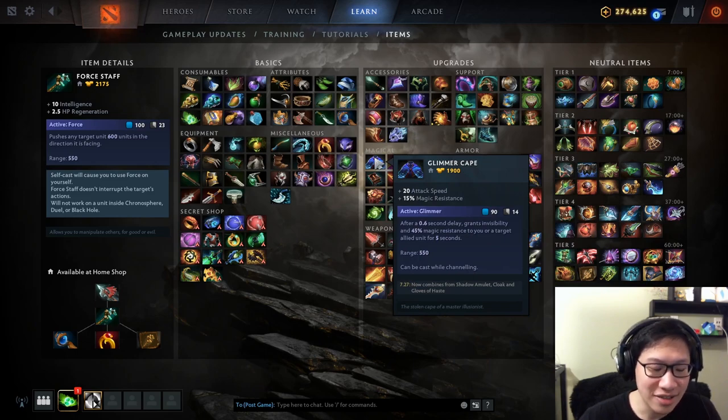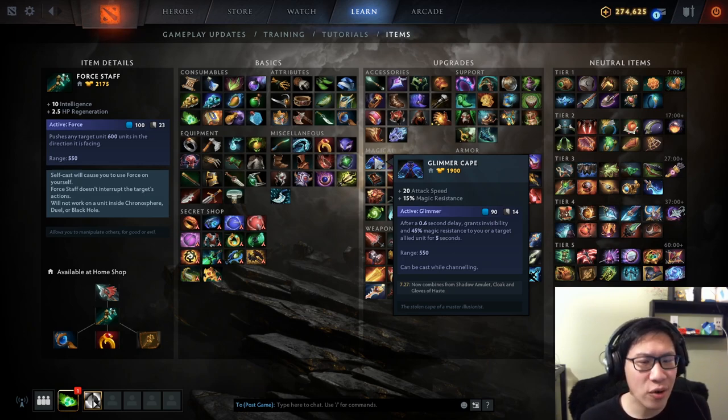We're thinking about that active versus the Glimmer Cape's active. We aren't considering the stats, because if you need a Force Staff — even if you'd like magic resistance — but you need the ability to move 600 units, then you're buying Force Staff. And if you ever need a Glimmer Cape, you need that active for the magic resistance. It doesn't matter if you'd like more mana from Force Staff — you have to buy the Glimmer Cape. Some games it's very strictly required.